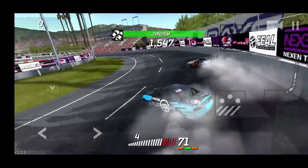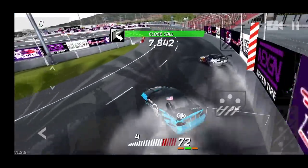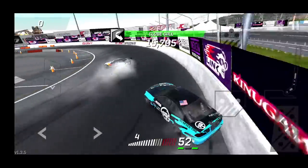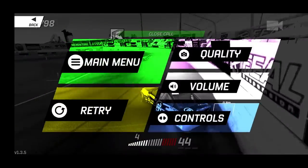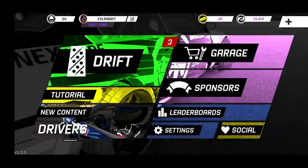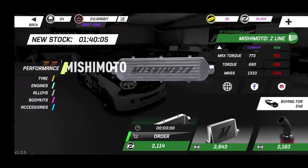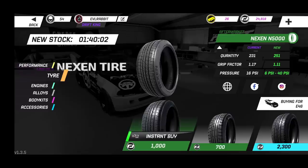We are able to gain some proximity on him on the bank, but this car does not have the grip I need. We've got to go get some grippy tires — maybe we can throw some grippy tires on the 370 and give that a shot too. We need some super grippy Nexens to get some grip to the ground and get some speed.